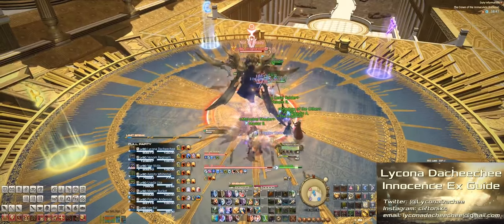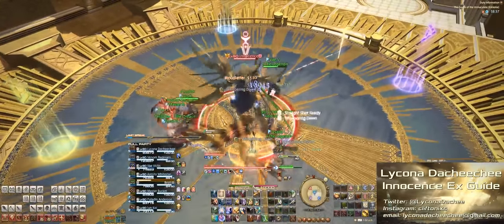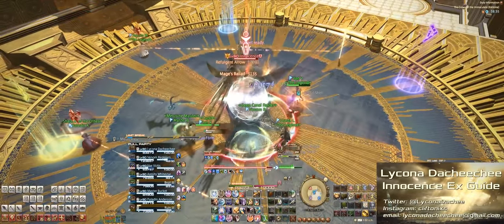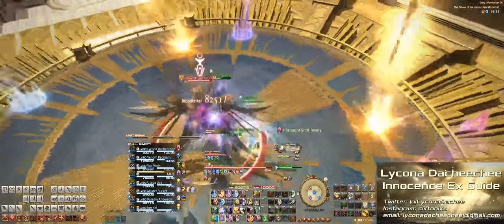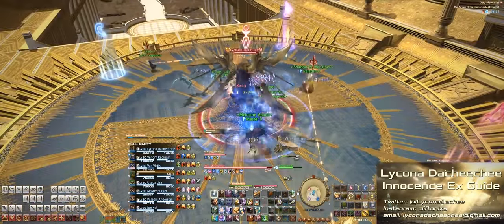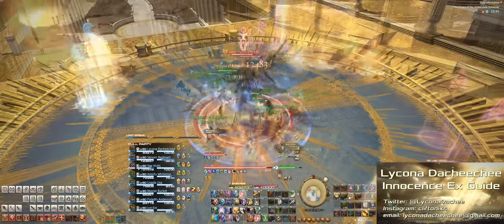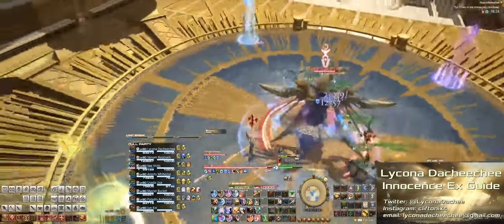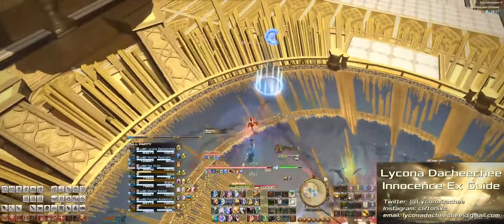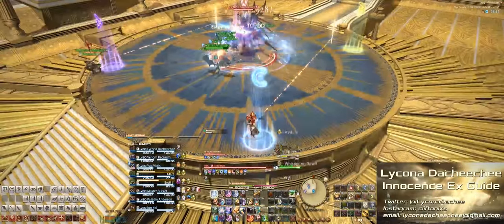Two random party members will get two tethers, and you want to just take them to the opposite side of the stage. Make sure you don't take the tethers through the party because there will be little mini AoEs that chase you to the spot where you dropped your AoE. Once you see the AoE around your character and the little arrows, that's when you can start running back into the center. The arrows indicate where the little mini AoEs will go next, so that's why we take them to about this spot here to avoid hitting the party.